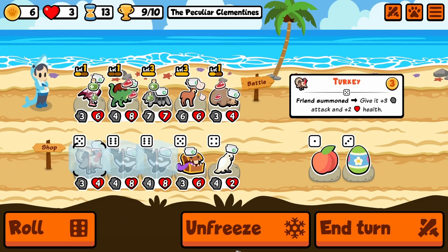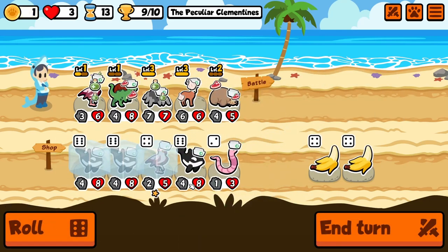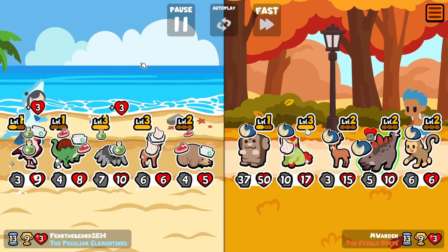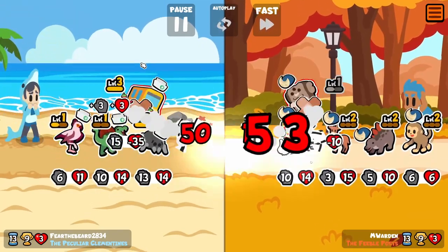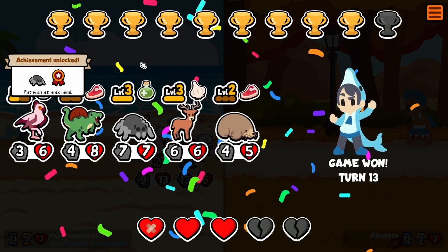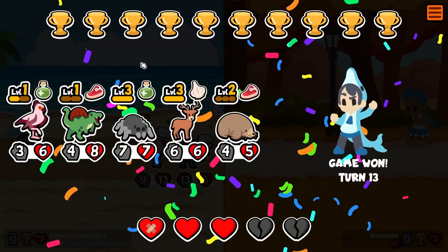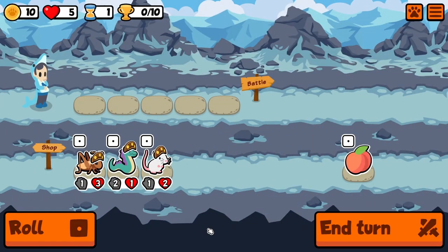Do we risk messing up our whole game plan here? I would do this - this makes the most sense. We could technically sell the spider next turn and get a level two orca. Unless we win it right here - which we will! Oh my goodness! I've never got the spider treatment, it's crazy. Wow, yeah, see that's the weekly. Actually, you know what - let's run it back, let's do another one! Let's see if we can get more level threes.